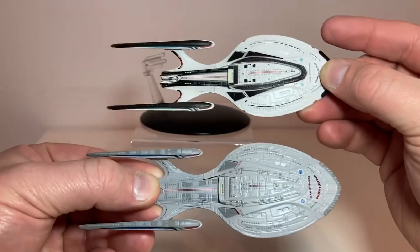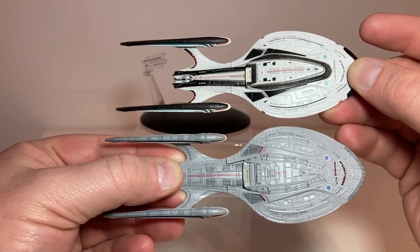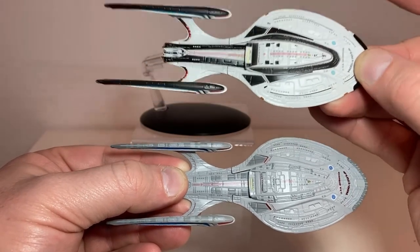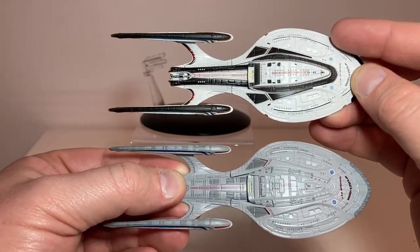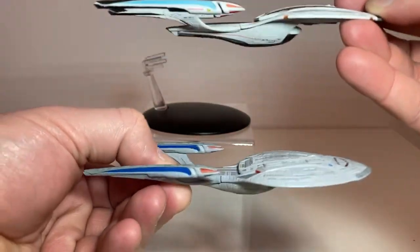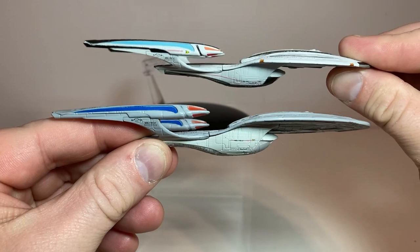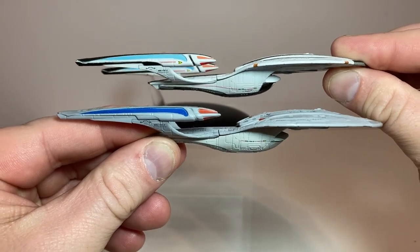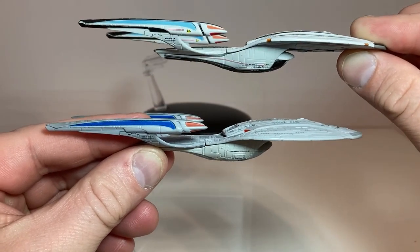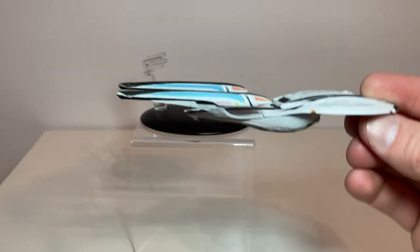For comparison — there it is alongside the federation livery version. Both models came out at the same time and I believe they are essentially the same model, with the only difference being the color scheme. This is the standard federation livery version, and the Star Trek Online version is the one we'll be getting in Picard based on the teasers. Nice different color palettes — that's what will warrant a separate review for the standard federation color one.